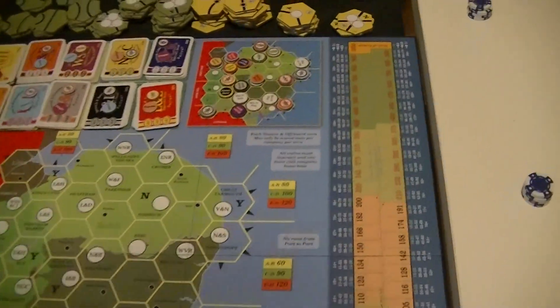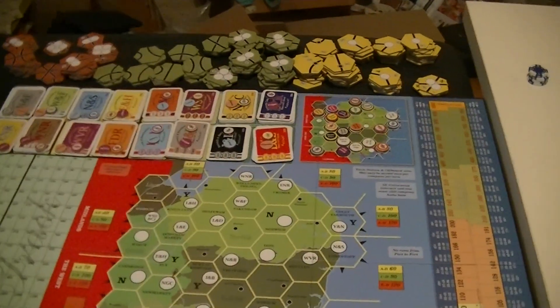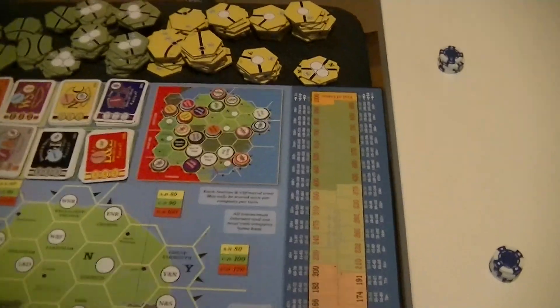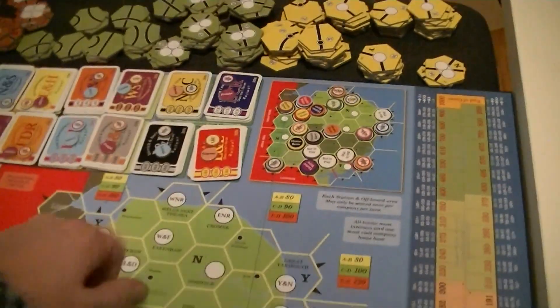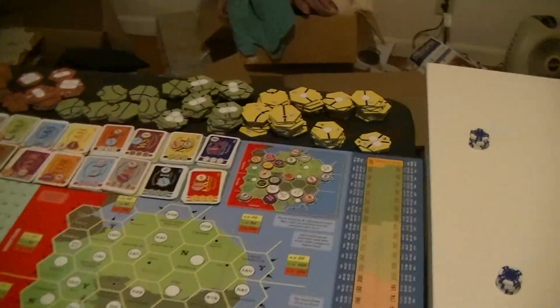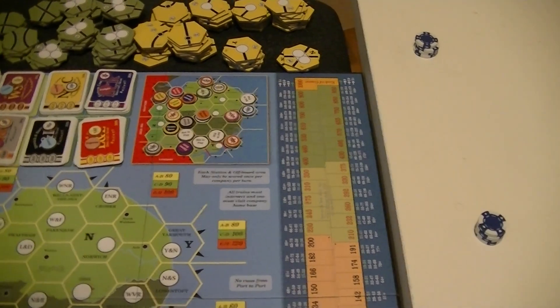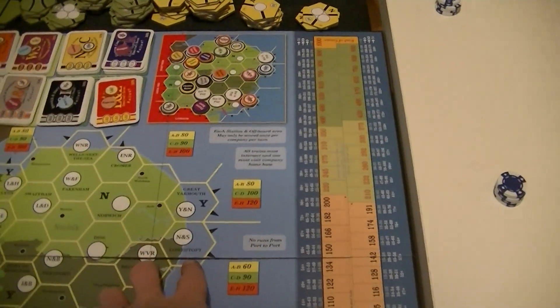That's a very powerful set of corporations that are out of the game. The other one that's out is the W&N, which isn't that big a deal. More interesting is what we have for starting corporations — the face-up ones. There are three right up here that are available, which means a possible synergy — somebody might start two of them right off the bat.